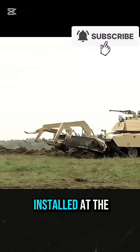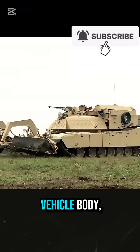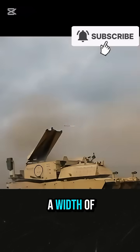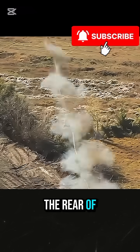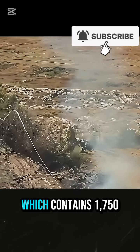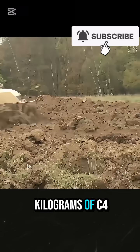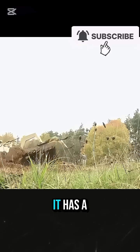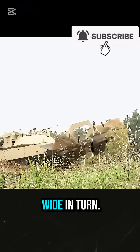The minesweeper is installed at the front of the vehicle body, which can push away mines, barbed wire, and gravel obstacles within a width of 4.2 meters. The rear of the vehicle body is equipped with a rocket-propelled blasting line, which contains 1,150 kilograms of C-4 explosives. It has a range of 150 meters and can clear minefields 100 meters long and 14 meters wide.